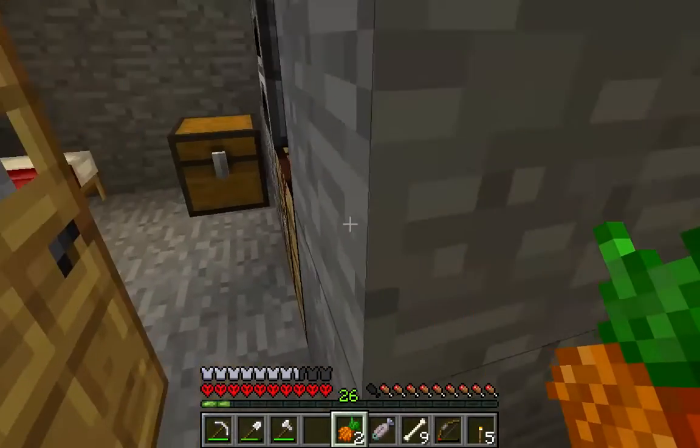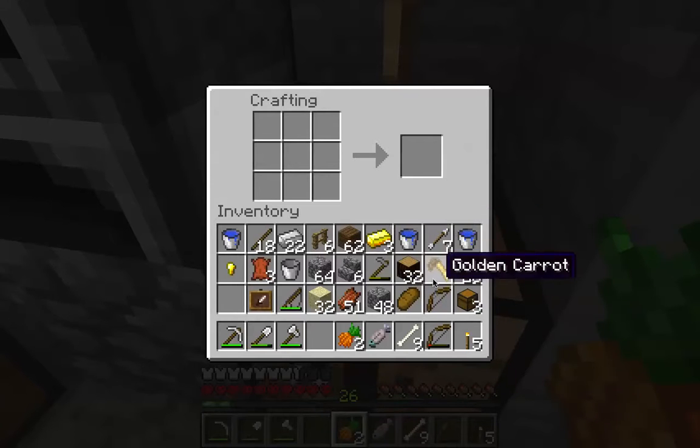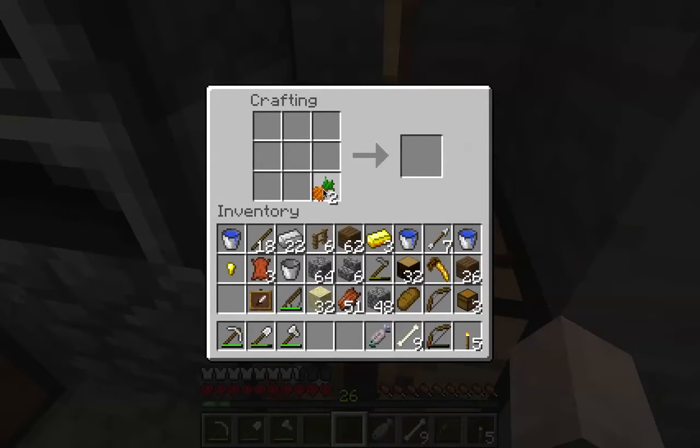Dinnerbone recently tweeted that we will be able to take a regular carrot and add it to a fishing pole, and then you can use that with pig saddles to steer a pig.